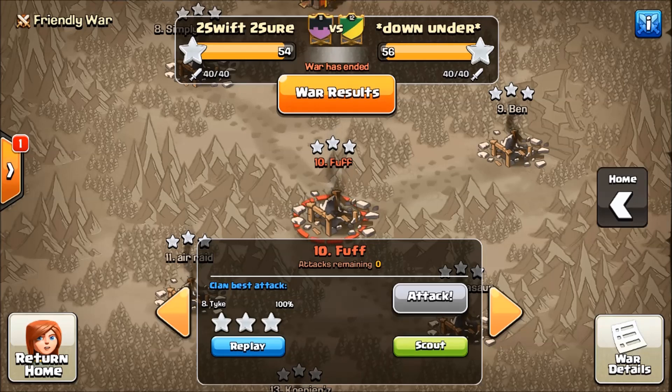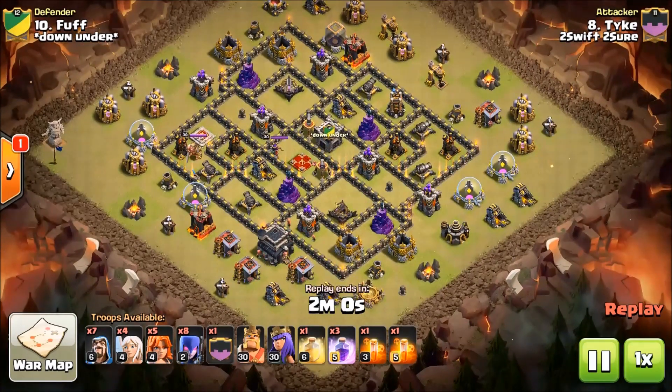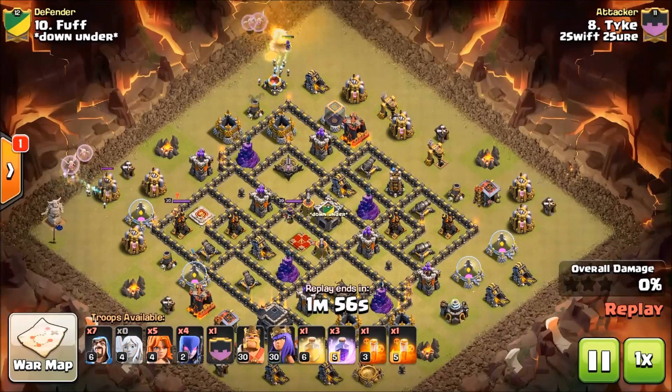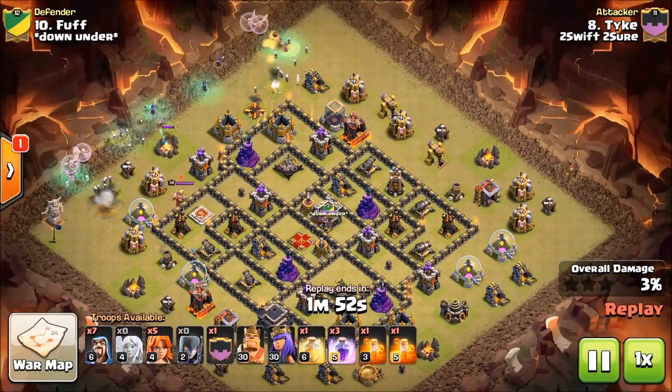Let's take a look at Tyke, because he just adopted that spell comp recently in his war in Too Swift Too Sure. Here we go, we're going to take a look at his attack. He's just going to set up a funnel just like a normal Witch Slap.